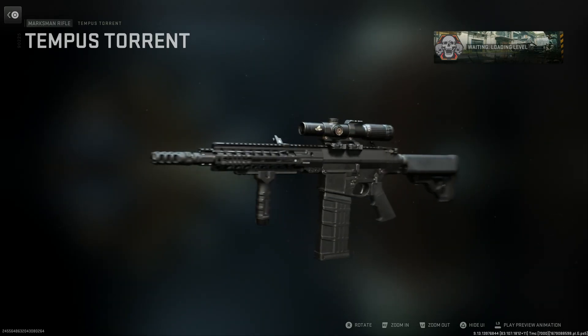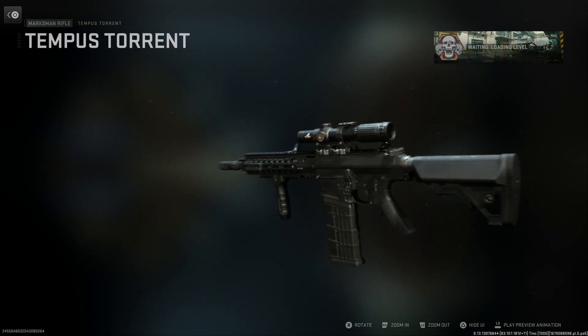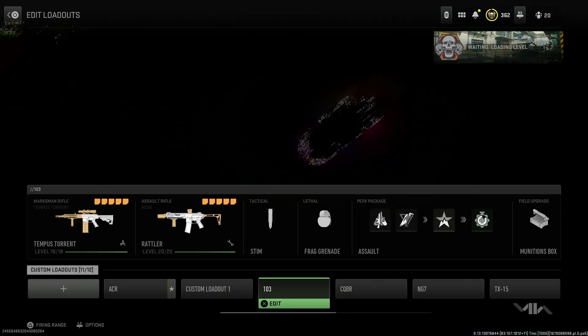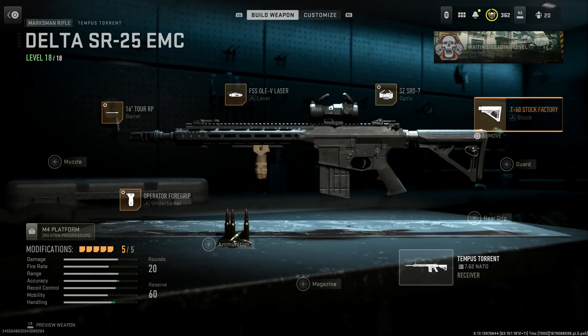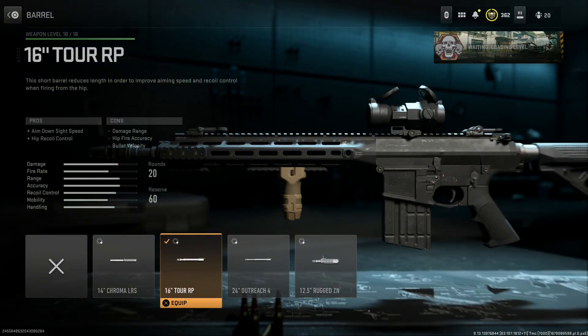With those 30 rounds I felt relatively unstoppable in close-quarter situations — a lot of fun to use. Now for one more build, we're going to run another EMC build this time with the correct barrel length. So instead of the 12.5 we're swapping over to the 16-inch barrel.